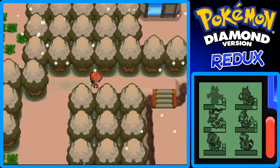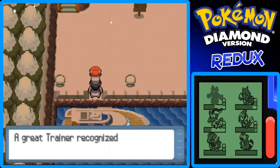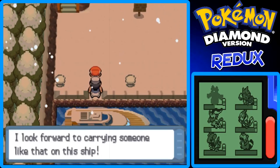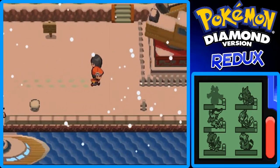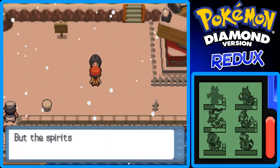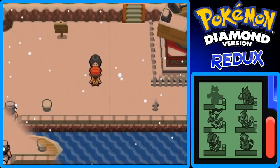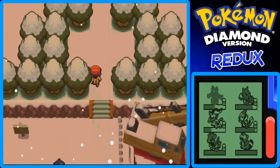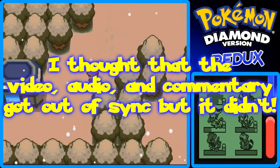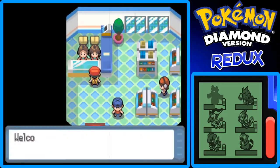We're almost to Snowpoint City — and by almost, I mean we're pretty much in Snowpoint City right now. Yeah, here we are in Snowpoint City. A great trainer recognized by the Pokemon League — I look forward to carrying someone like that on this ship. The snowbound town is always freezing cold, but the spirits of the trainers and their Pokemon burn hot and bright, especially the gym leader. Here's the gym — you can go to the gym anytime, which is pretty cool. Let's go to the Pokemon Center first though, just to see and buy and sell stuff.